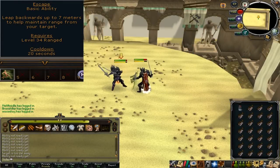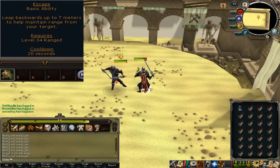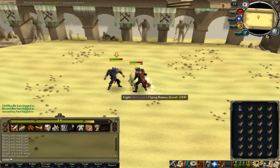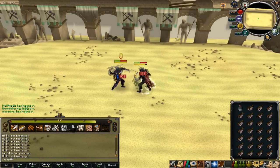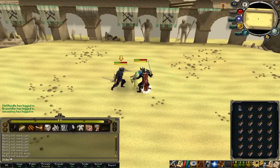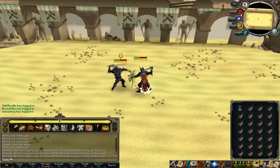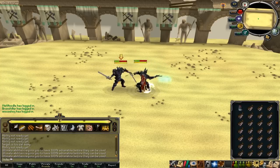Now we're using all the combined abilities along with an extra one called Escape. This one makes you leap back seven squares from your opponent. As you can see, he's just cast Slaughter on me and then escaped. However, I used the Reflect ability and reflected back half of the damage he did onto my character with his Slaughter ability. That way, when he escapes, he takes more damage than I do.